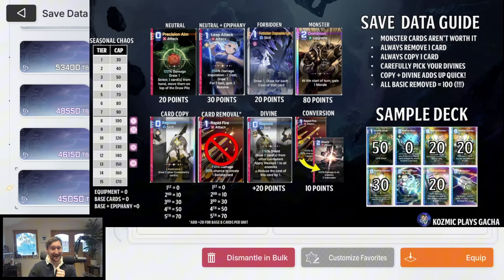You cannot remove all basic attacks and shield cards and also get three copies of a Divine Epiphany card in your deck — that's really important to know. However, there's a slightly workaround: converting a card costs 10 points, and then removing a converted card is simply removing a neutral card, which costs zero for the first one. So you actually save 10 points every time you remove a converted card. It's better to convert a card and then remove it than to straight-up remove it. Additionally, some events like the mutant sample event in Lab Zero convert a card and automatically remove it from your deck at the end of the run at no cost.